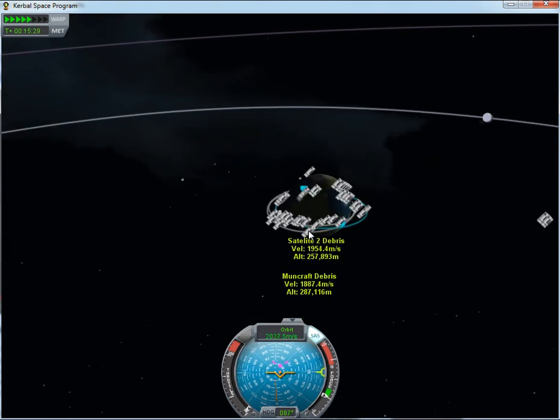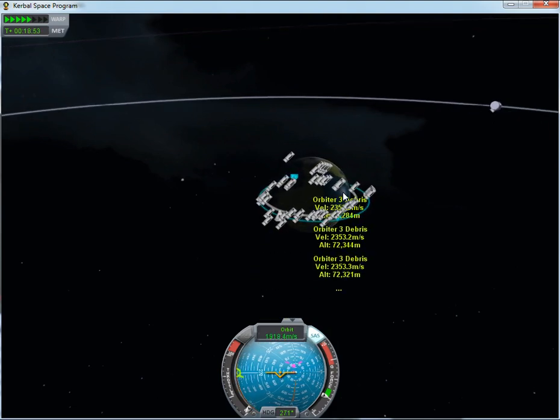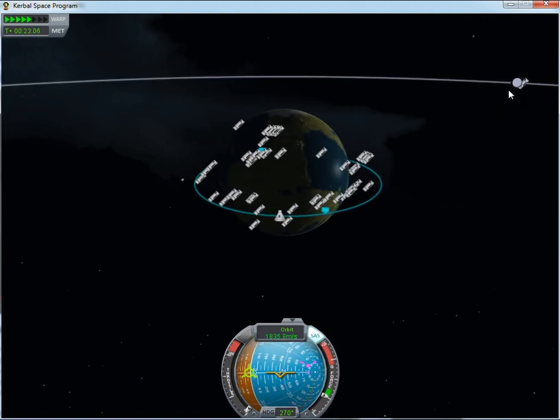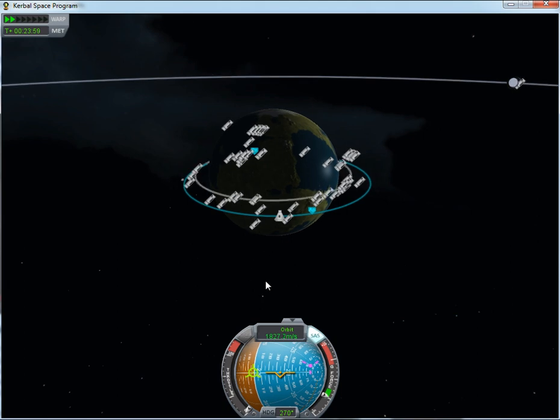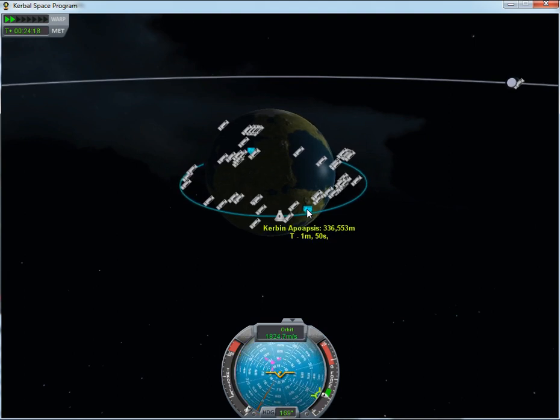With an orbit you are always affecting the opposite side of your orbit. These indicators show the direction opposite the one you are moving and the direction in which you are moving. When orbiting, burning in the direction you are moving stretches out your orbit, whereas burning in the opposite direction shrinks it.